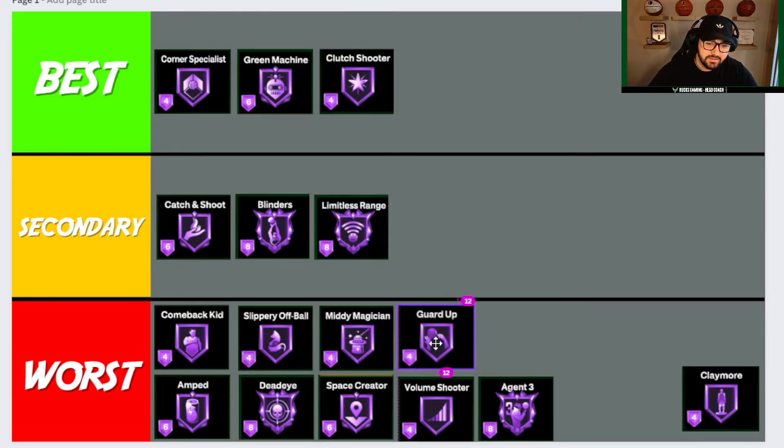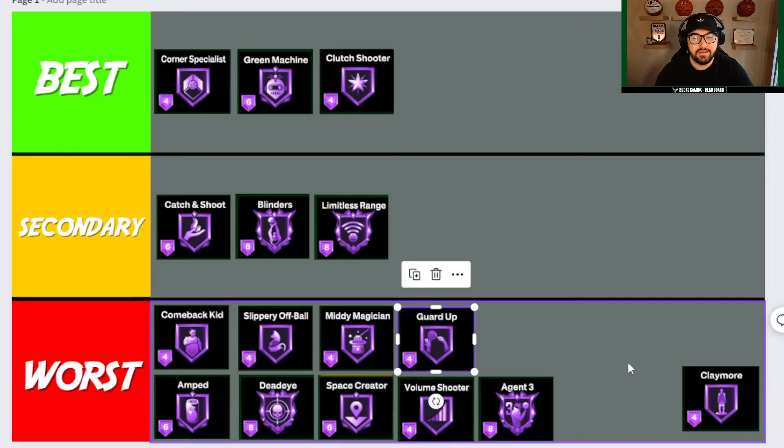Guard Up is going to be Worst or Do Not Use. It's actually not a bad badge overall, but I just don't think you'll have enough badge points to prioritize it over these others. Corner Specialist, Green Machine, Clutch Shooter, Catch and Shoot, Blinders, and Limitless Range are all better than Guard Up in my opinion. You do get contested in the corner by some of the biggest players, but I'd rather make sure I'm hitting open shots. Blinders is going to activate in more situations than Guard Up for most locks, though it's a 50/50 depending on your play style.